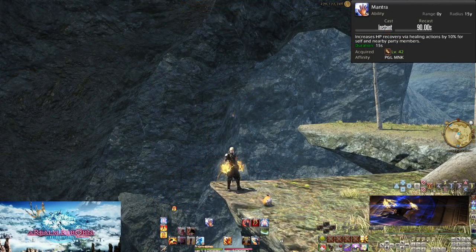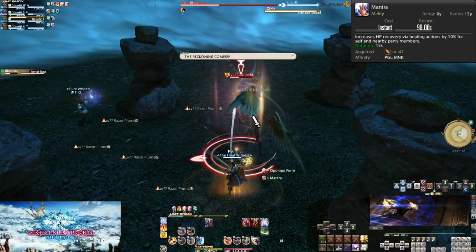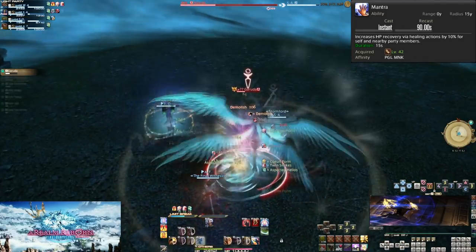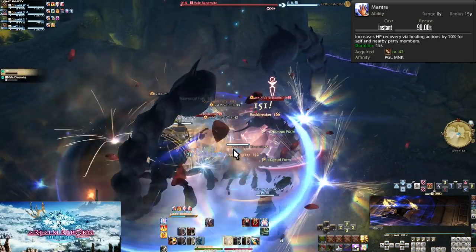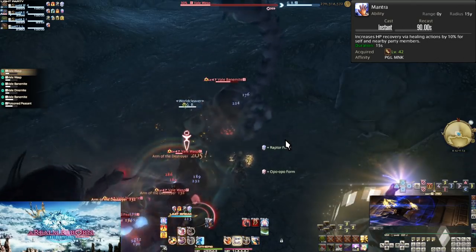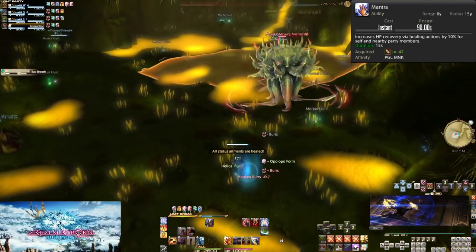Level 42: Mantra. On a 90-second cooldown, Mantra increases how much healing spells recover to everyone within 15 yalms by 10% for 15 seconds. This can be very useful to healers, especially if the tank is pulling a lot of enemies. Later dungeons have some very heavy-hitting bosses, sometimes doing raid-wide attacks that deal over half or even three-fourths of the entire team's health. In 8-man trials and raids the use of this skill is even more useful, since those are more tuned for these kinds of support skills. Utility is utility — help the healers heal everyone effectively by boosting their heals.